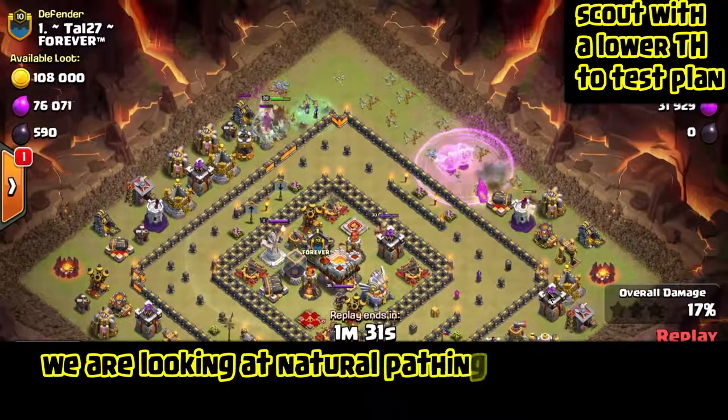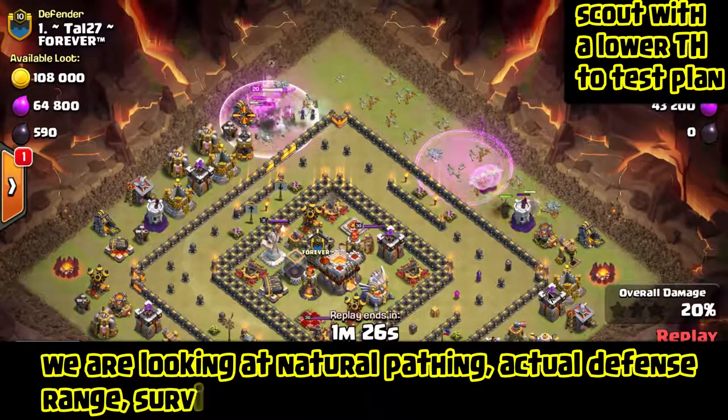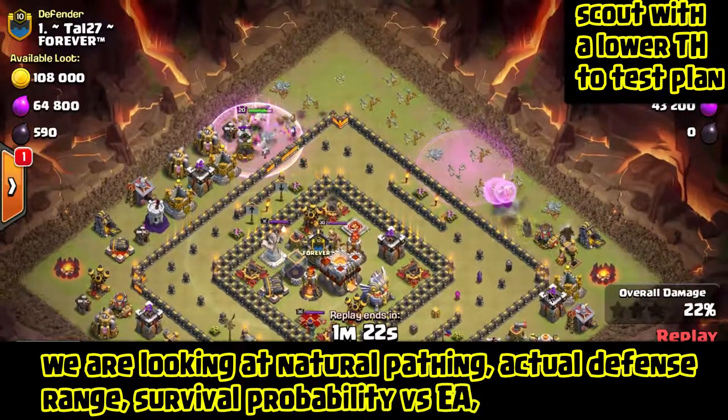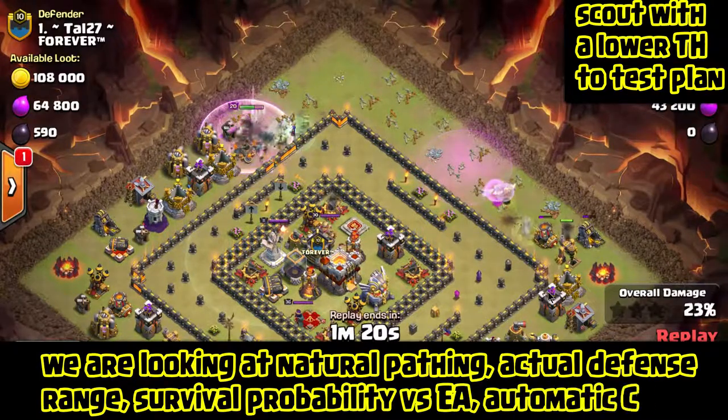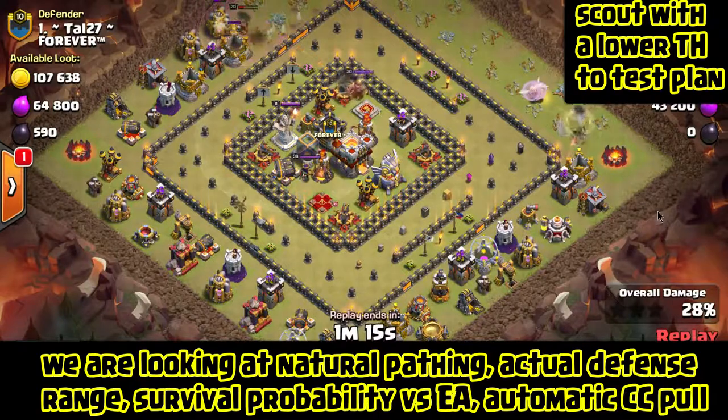We're going to see if the Valkyries will be able to actually blast their way through the core — we'll use a bunch of spells with it. We know that it's a Town Hall 9 and Town Hall 11 attack, which is what we'll end up using on it, so it's going to be a lot stronger. But this would give us a real good indication of exactly how this attack is going to go.